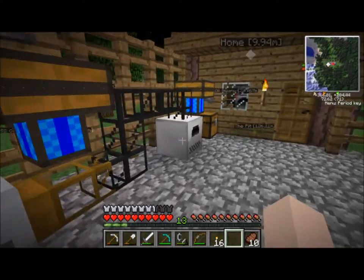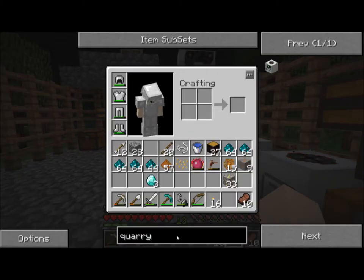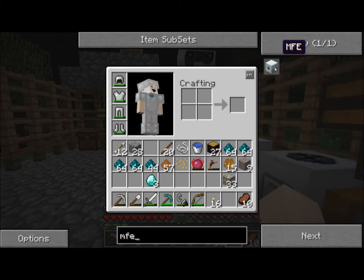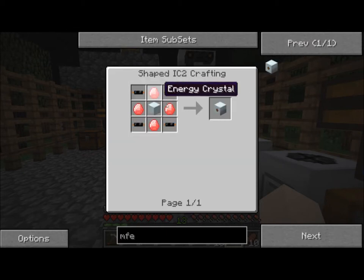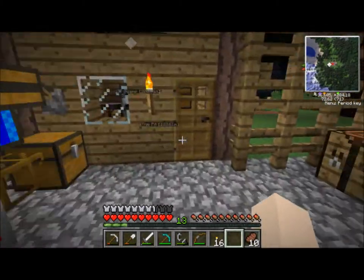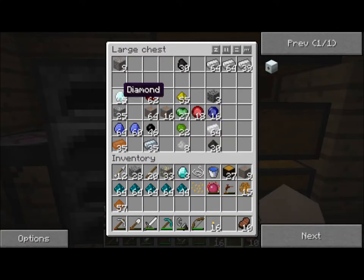The bat box is just so upset. What was the upgrade? Let me look it up — MFE unit. We need one of these — this is the next stage for our bat box. We need energy crystals, which are made with diamonds. Actually we can make one of those while we wait for that stuff to go through, since we're just bathed in diamonds right now. We need four diamonds and a load of redstone.